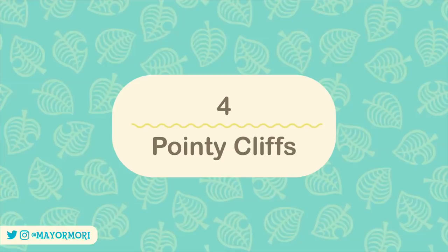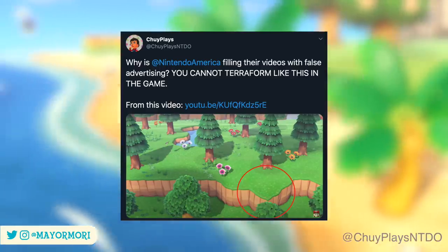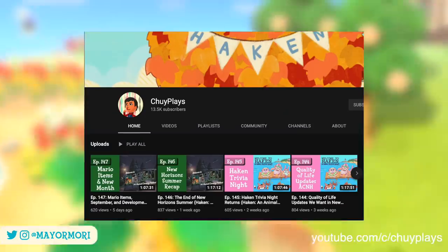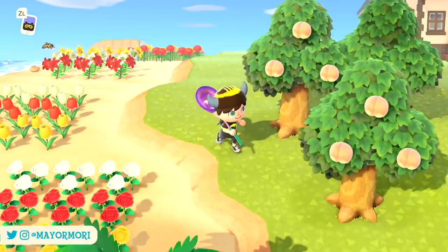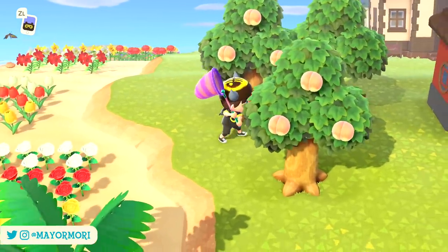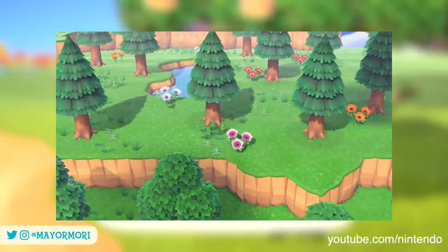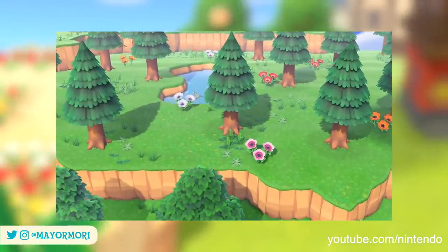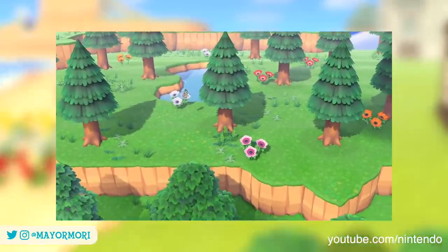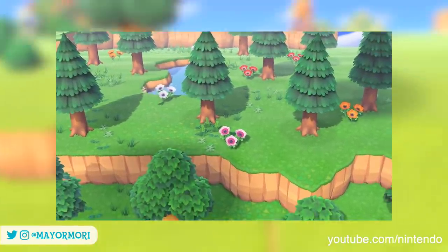Number 4: Pointy Cliffs. This next one comes from ChewyPlaysNintendo — you can find him on YouTube and Twitter. He's an excellent creator and hosts a wonderful Animal Crossing podcast; I highly recommend you check him out. Rather than the beta screenshots, Chewy spotted these pointy cliffs in the latest New Horizons trailer. As you can see, these cliffs converge into a spike or triangle shaped cliff. Anyone who plays New Horizons will know this is an impossible design, and usually when you get close to terraforming this kind of shape, the entire spike would be destroyed leaving a straight cliff edge.